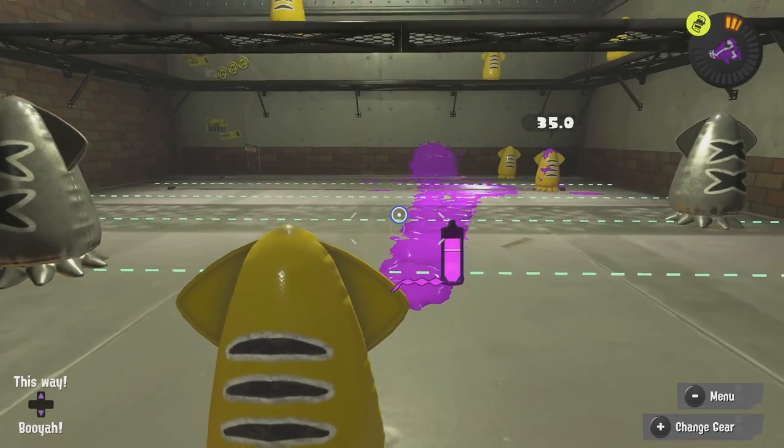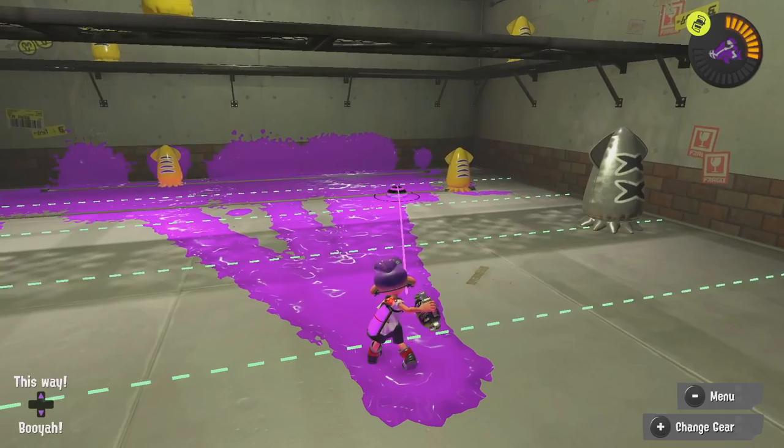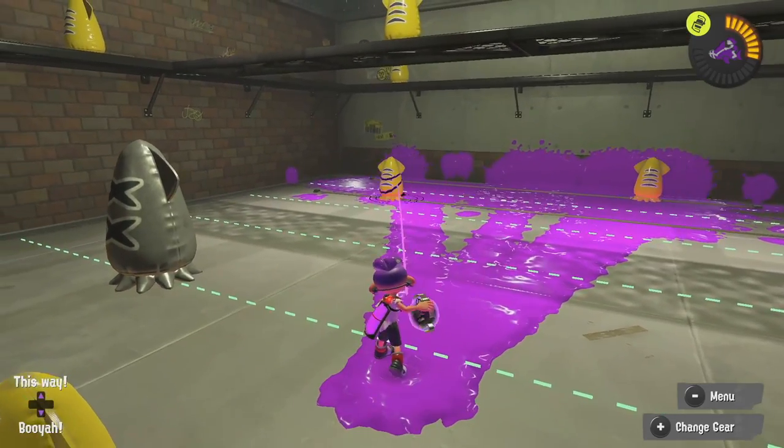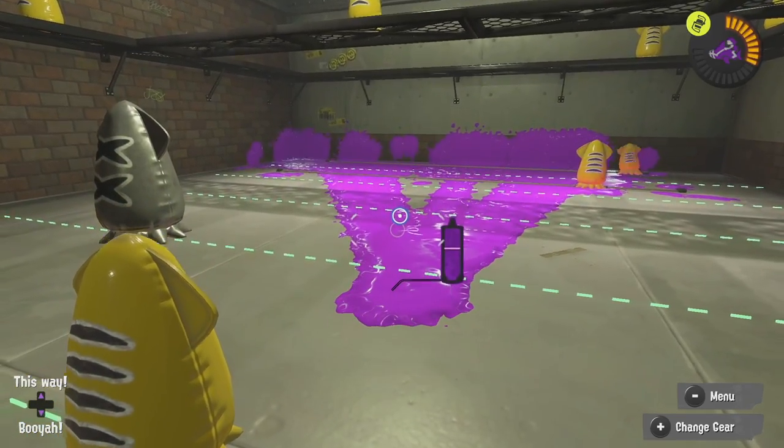Let's also talk about sub-weapons. For example, the fizzy bomb — if you just throw it like a regular bomb it does a little explosion, nothing very exciting. But if you hold down the button, you start shaking that bomb and it will click so it explodes two times. Hold it even more and it will click again, so when you throw it, it explodes three times. You can use it as a small bomb in urgent situations, or hold it down to get more explosions. You also have stuff like burst bombs, suction bombs, torpedo, and ink mine.